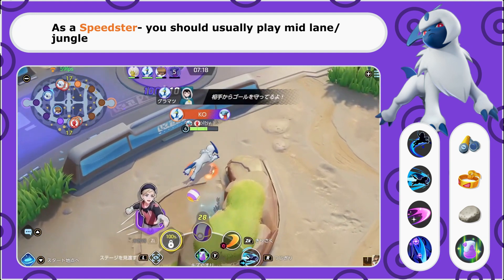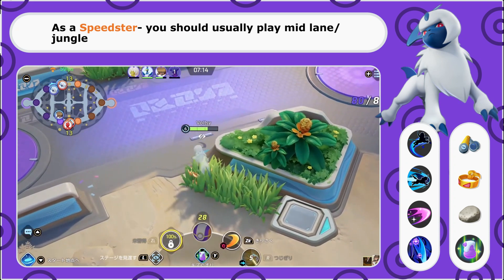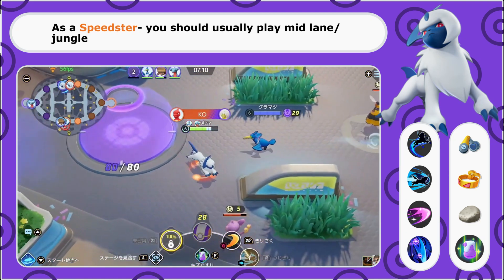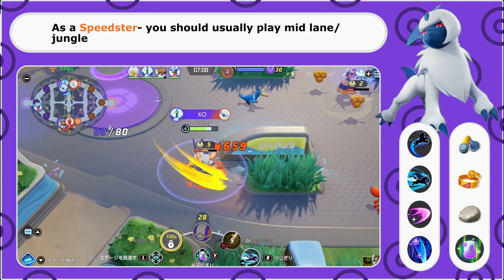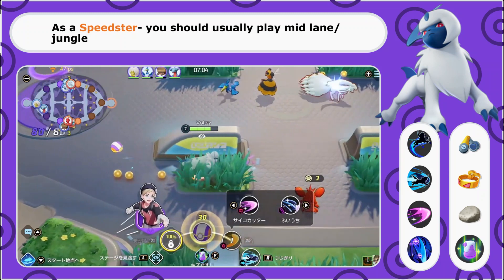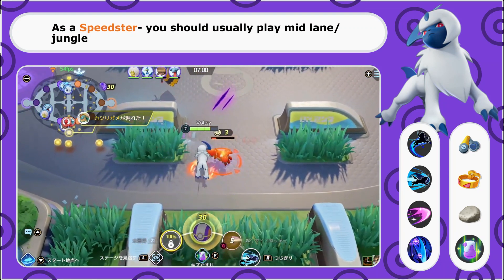Be sure to look out for opportunities to help your team, either when they need to push an enemy goal and you can help them score, or when they're down and you need to provide some backup defense. But focus the bulk of your time making sure you're leveling in that middle field, taking out as many wild Pokemon as you can, particularly in the early game.